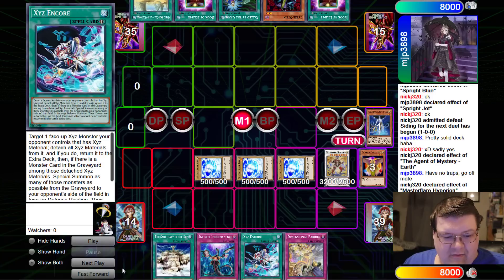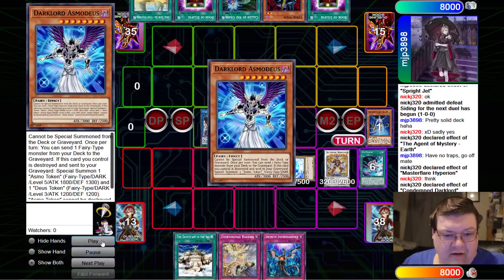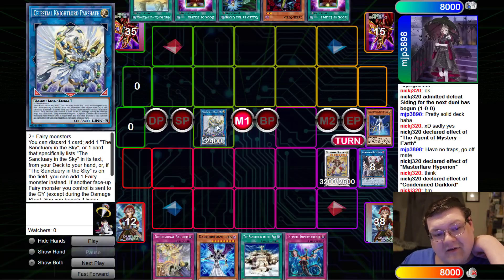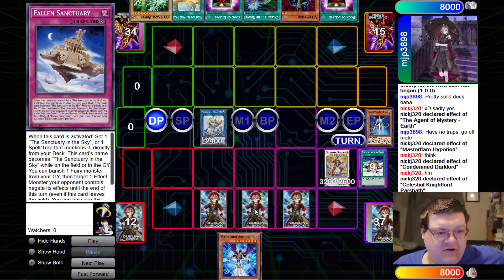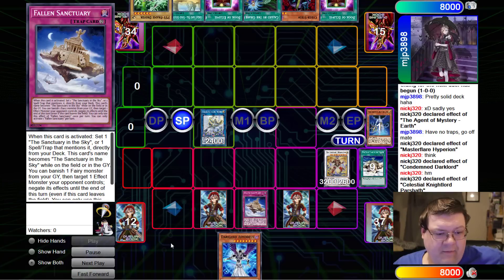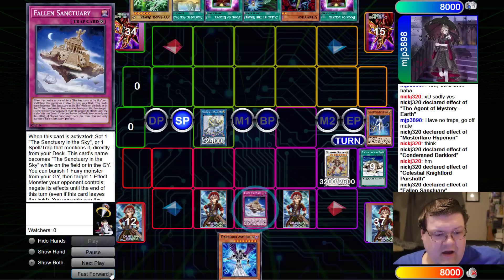We've got our Shine Balls up and we're back off to the races. Shine Balls combine together to make the Condemned Dark Lord, which is going to be some pre-value. Go ahead and search for Asmodeus. We're going to make the Celestial Night Lord Parshath. Night Lord, discard and search for the Fallen Sanctuary. Now we're going to set the world and we're good. We're on Dimensional Barrier, Fallen Sanctuary, and Infinite Impermanence, which is actually pretty good. Deploying the Fallen Sanctuary gets us a negate since we have what's called up and running.